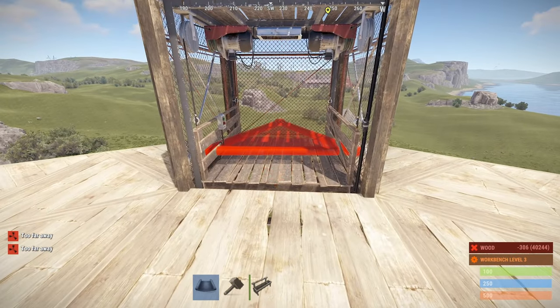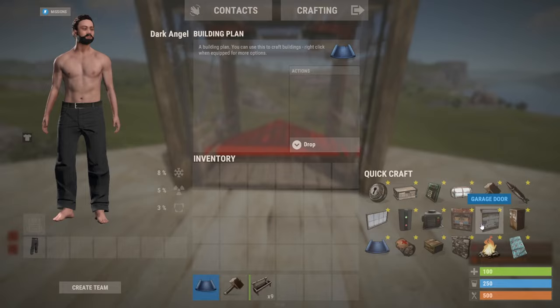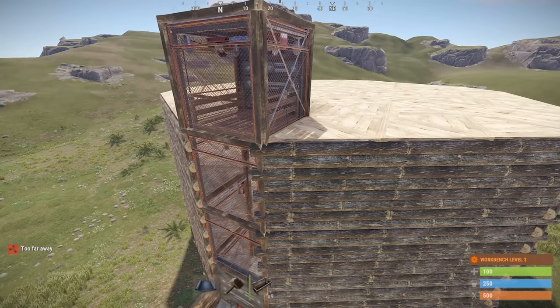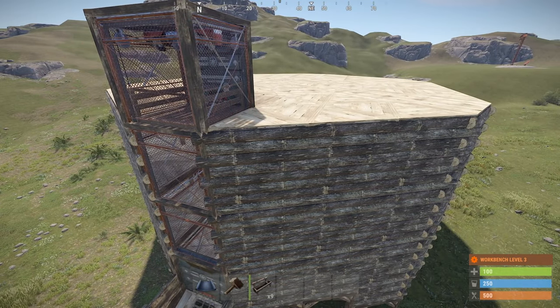You will need a garage door here to keep people out who like to sit on your roof. That's how you get roof access, or if you want to put another floor on, you could do that too.